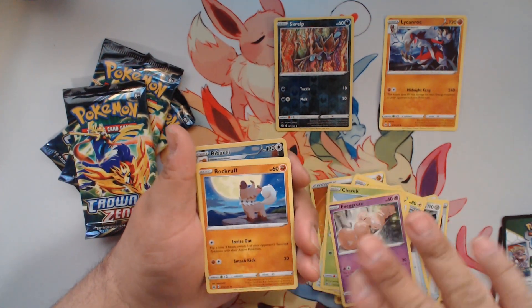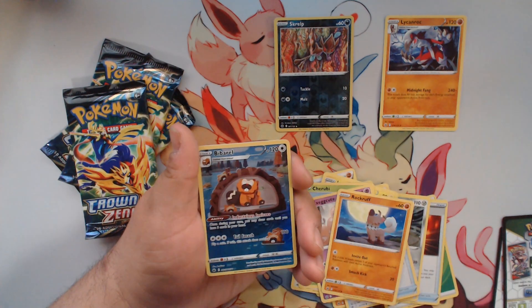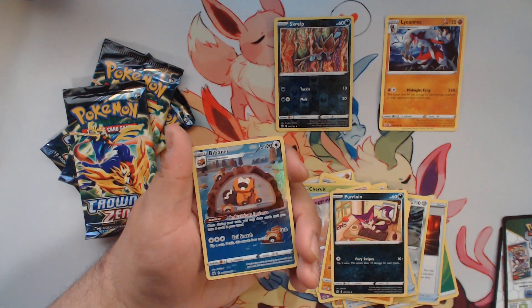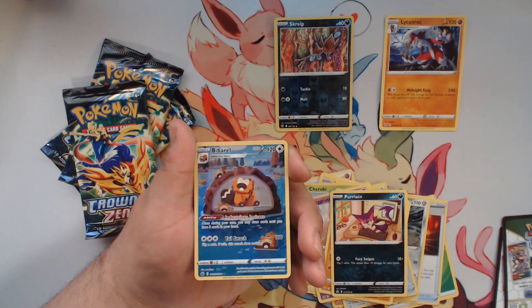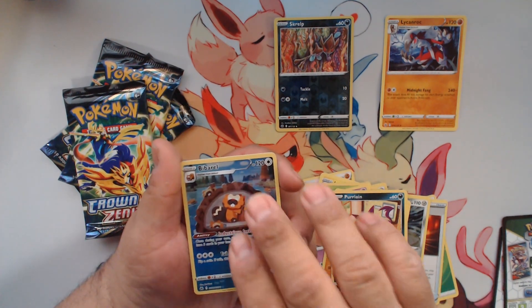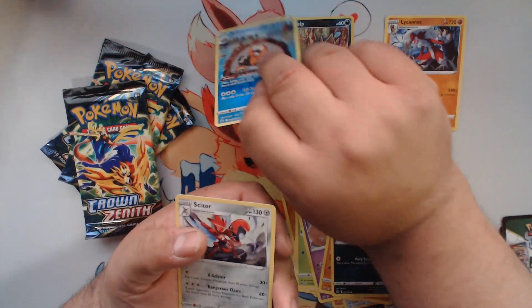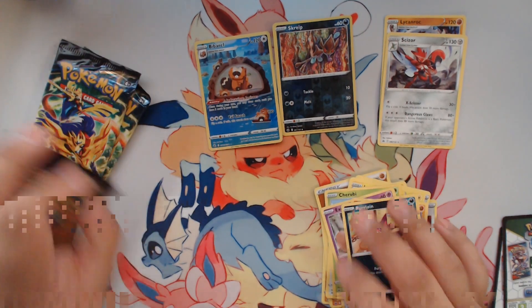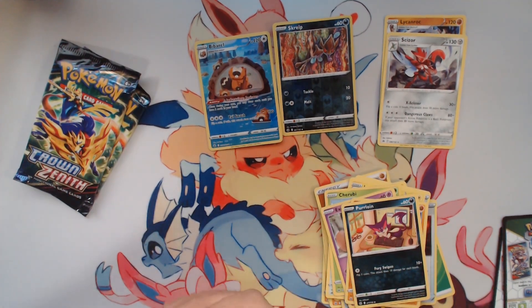Execute. And of course I spoil the trainer gallery card, which we do have — it's Bidoof. So we do have the set of these guys. Not bad. We'll take a trainer gallery, of course. And we have a regular non-holo Scizor. So we do get something pretty good — a trainer gallery card that actually completes a set as well.